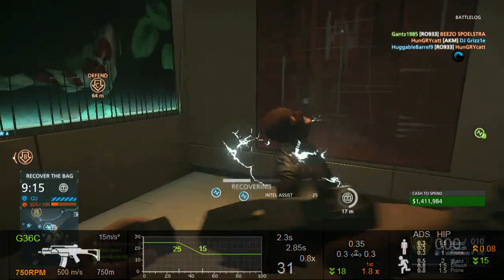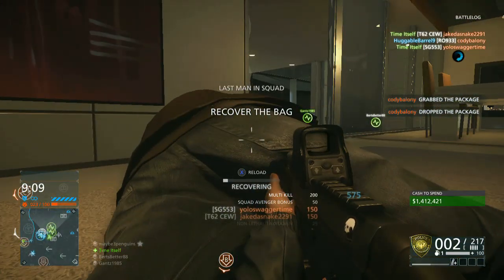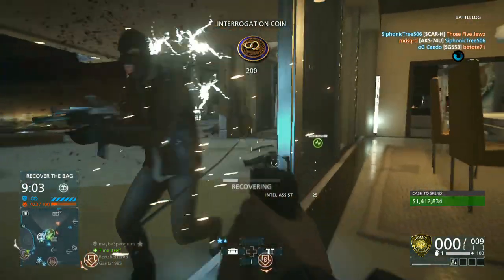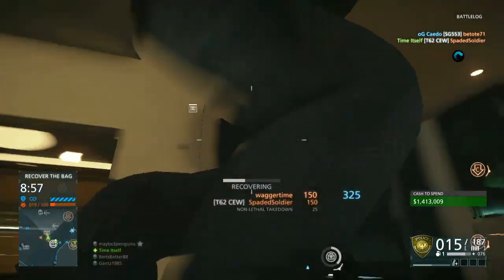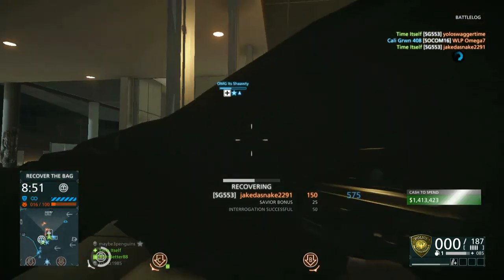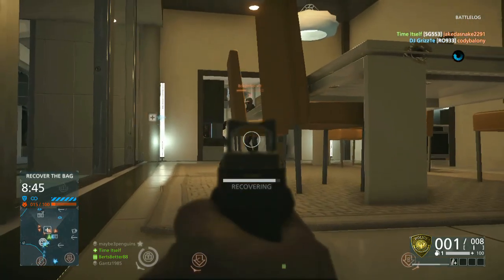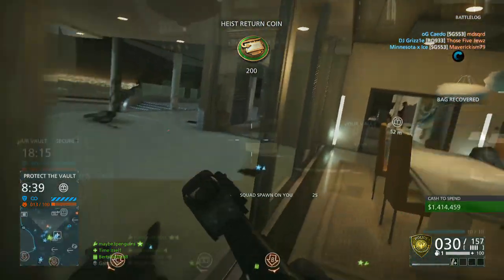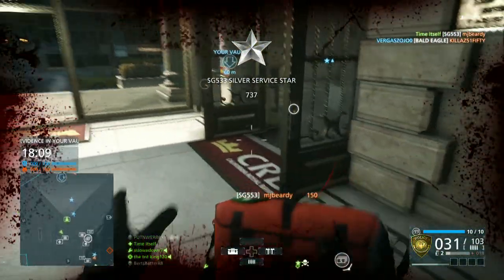While it's easy to look at a rounds per minute number and get a good idea for how fast a gun fires, and easy to understand range distances using in-game objective markers, and easy to understand how much damage a bullet does — the recoil numbers are in degrees and it's really hard to visualize what a tenth of a degree actually looks like in game. Plus with the random nature of spreads, it's hard to know how far the bullet deviated from your point of aim.